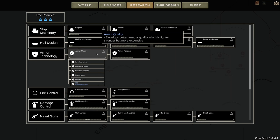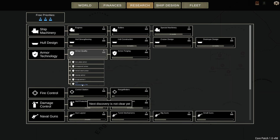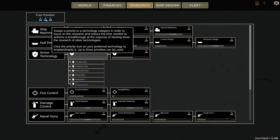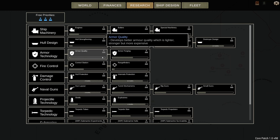When it comes to research you don't even have a priority for, or where you don't know what the next discovery is, don't set a research priority there. Go for the safe things — the things you know you need, the things that will set your ships ahead of the curve. Spend ideally one, potentially two but no more, priorities on that, because the rest is just detrimental to your research progress.